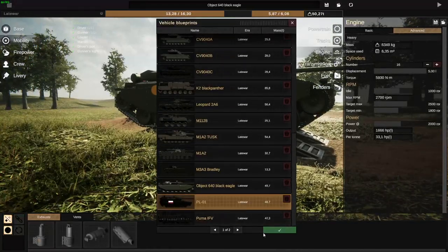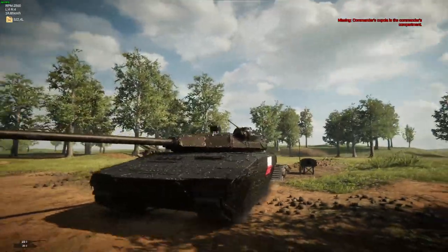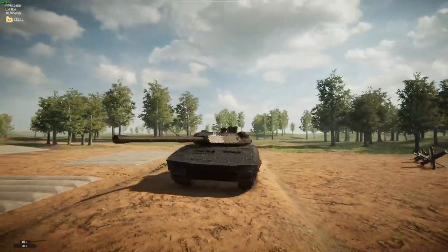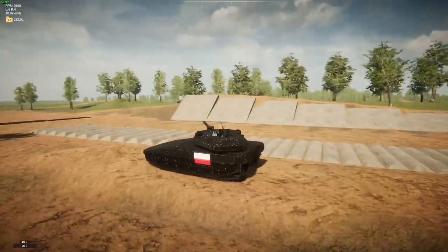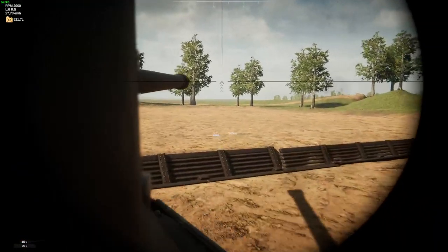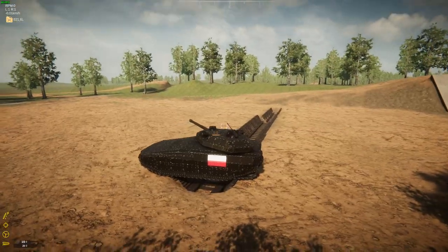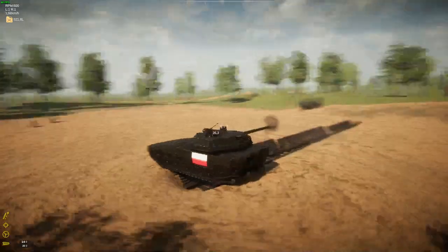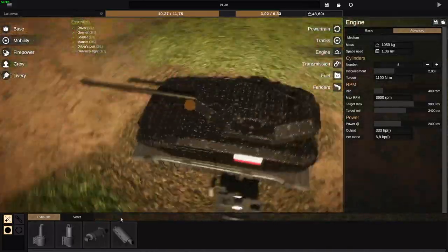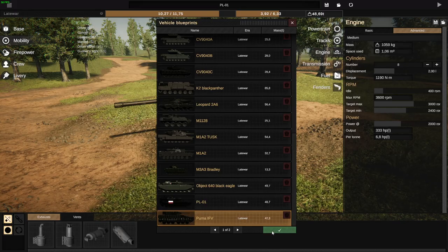That would be the PL-01, a Polish concept vehicle for a stealth tank that basically has the least amount of radar footprint you could possibly have on a tank — or so is the idea. This very amazing design was made by NICER. Sadly, the tank doesn't elevate the gun too much, and I got stuck on the trench, but of course it is only a prototype concept tank not yet produced in large numbers. It's definitely one of the most futuristic-looking tanks in real life right now.